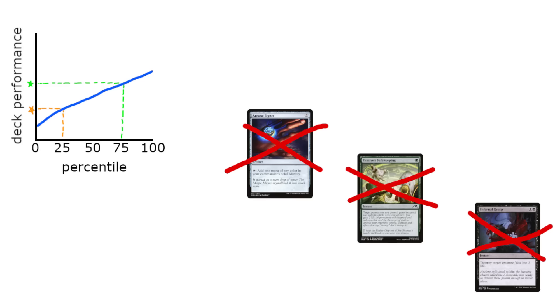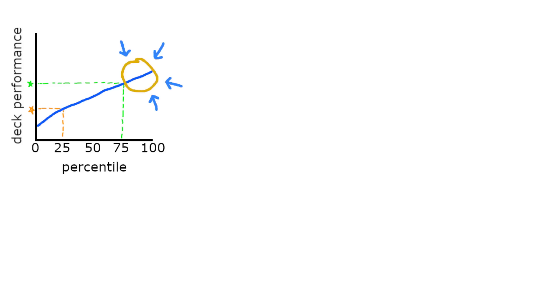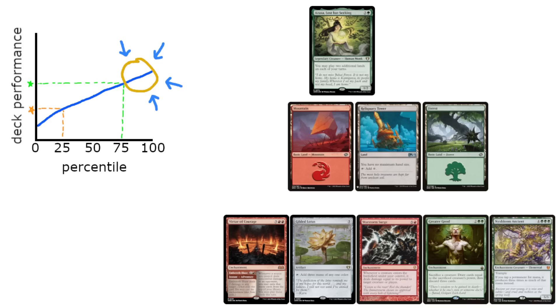By contrast, a lot of casual EDH decks I've seen were built putting so much emphasis on the ideal scenario — the big pop-off factor — that as much as 25%, 30%, or even 40% of the time, they fail to perform meaningful game actions. This comes down to one thing above all others: putting in too many payoff cards and not enough building blocks to get there.